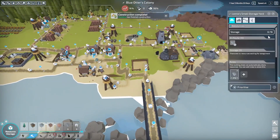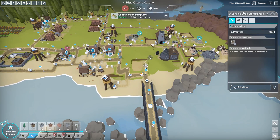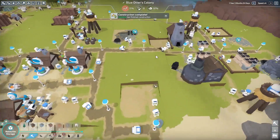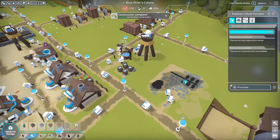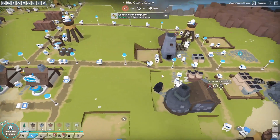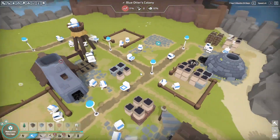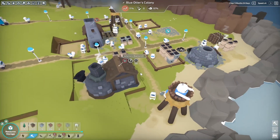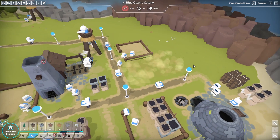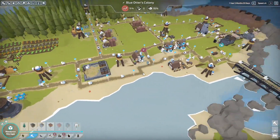We can actually deconstruct this one — we're going to dismantle it. It comes with three logs. No more resources left to distribute, so we can close that one down.